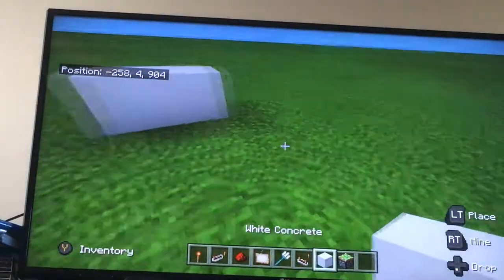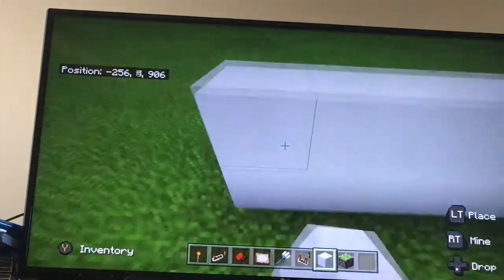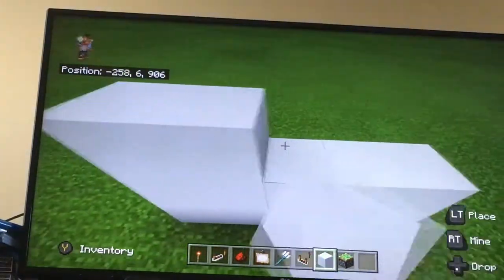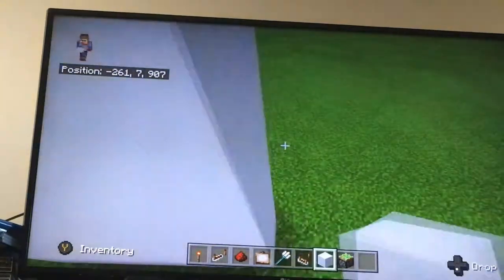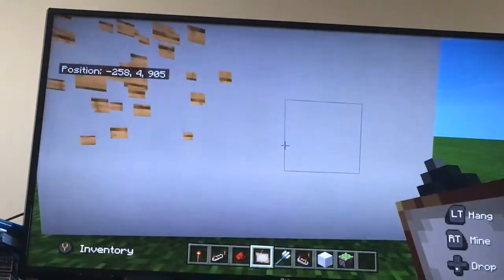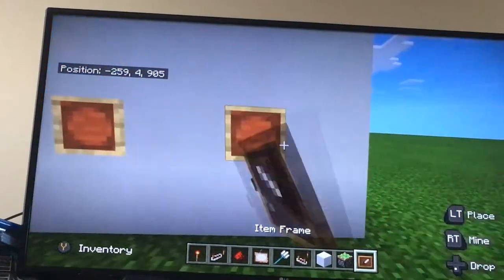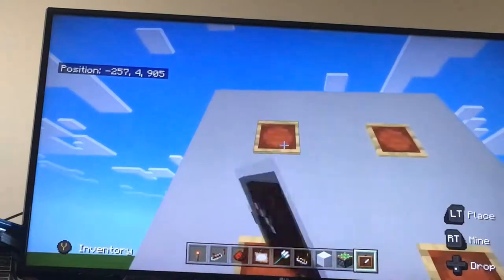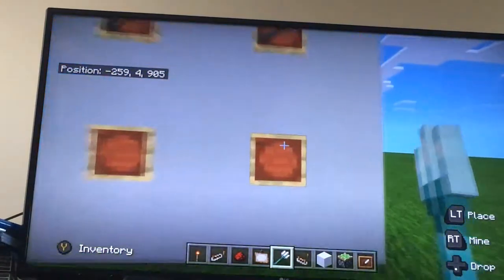So we're going to start with where we put our combinations. I'm just making the wall right now. So, this is a painting — not an item frame. Sorry about that. Item frame here, here, here, and here. Fill it with the item of choice. I like using tridents.